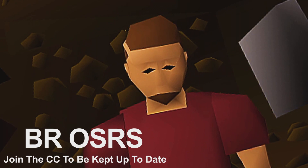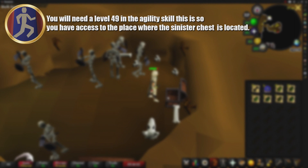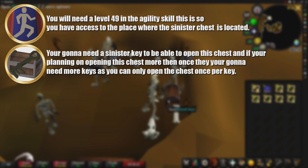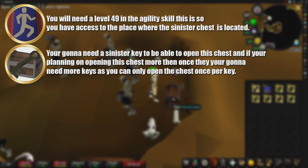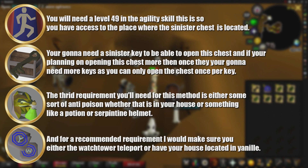The requirements to do this method: you'll need level 49 Agility so you have access to the area where the Sinister Chest resides. You'll also need a Sinister Key to open the chest — bear in mind you need one key per opening. You'll need some form of anti-poison, whether that's a rejuvenation pool in your house, an anti-poison, anti-venom, or a Serpentine Helmet. A recommended requirement is having the Watchtower teleport or your house located in Yanille, so you can get back to the chest quickly.